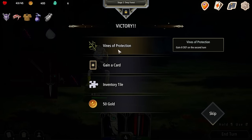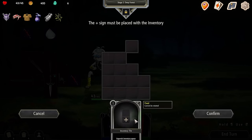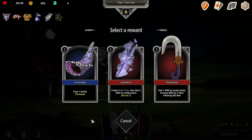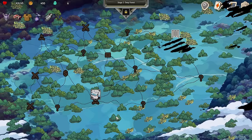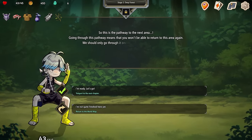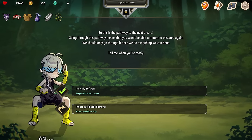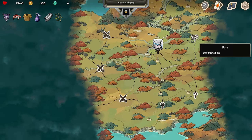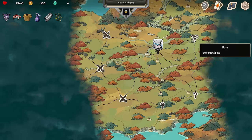Divine protection — gain eight defense on the second turn. I'll go ahead and fill in that pocket there. Next, to the gates. This is the pathway to the next area — going through this pathway means you won't be able to return to this area again. Let's go. We're in stage three, Soul Spring. Let's go see a boss — let's go take a look at a boss. And then we'll wrap it up.